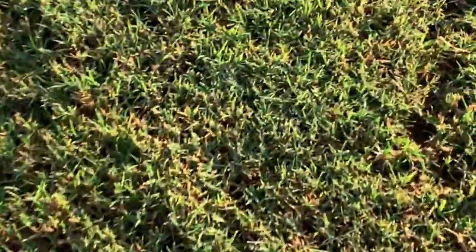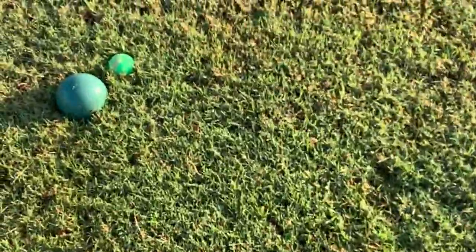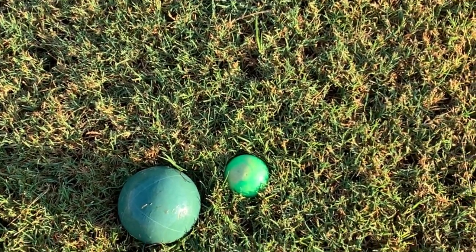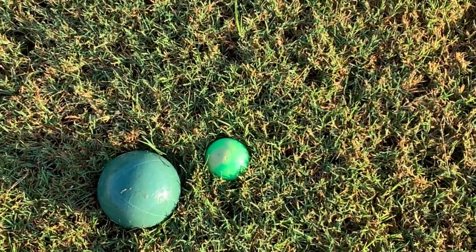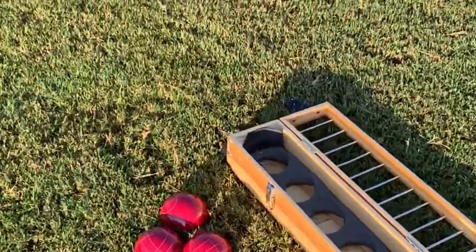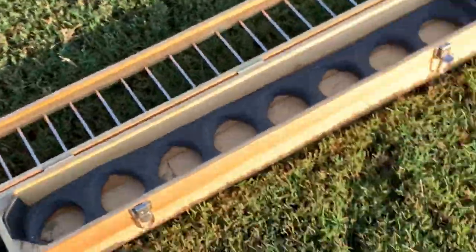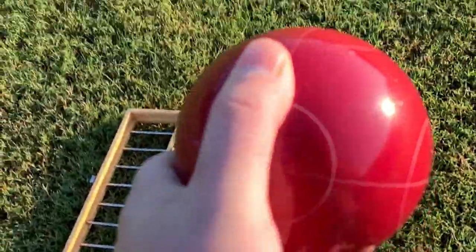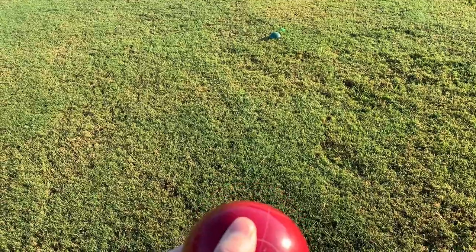Green throws their ball first. I'm pretty close to that pallino — I've been playing for a while so I'm pretty good. The object of the game is to get your balls, your team's color, closest to the pallino. So since green is close, red is going to have to knock that ball out and keep throwing until they get closer — that's called getting on the inside.